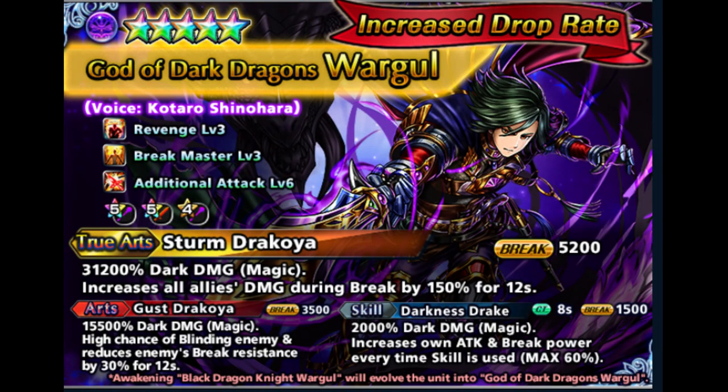And Wargold is the filler unit. Kind of funny because as I said I'm not really interested in break units, but this guy is one of my favorite units in the game. He is more used in break nuking comps because of his true arts, boosting allies' damage by 150% when the enemy is broken.